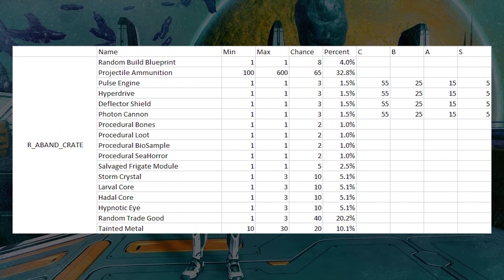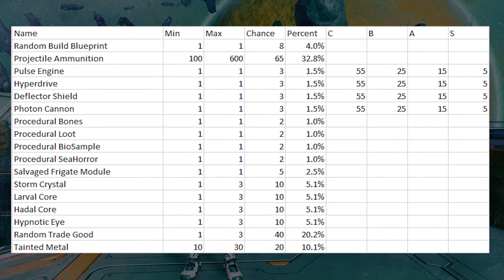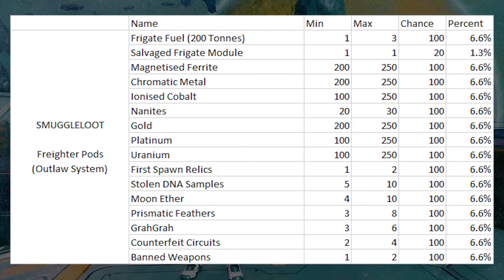Our first loot table is called R Aband Crate — these are the big blue crates you find on Derelict Freighters. If we focus on the Frigate Token itself, that's Salvage Frigate Module in-game, these can drop a minimum of 1 and maximum of 1 with a chance of 5. Compared to the rest of that loot table, that's 2.5%, meaning you'll get one roughly every 40 blue crates. This is actually one of the more important tables — we'll come back to it.